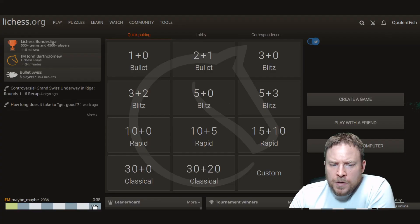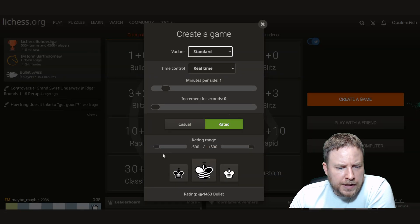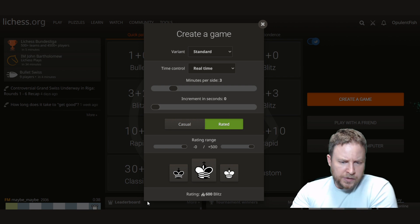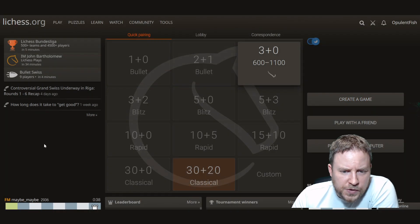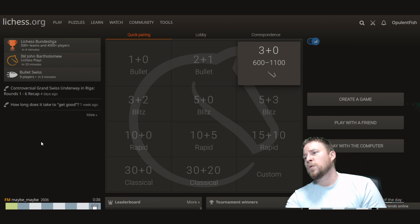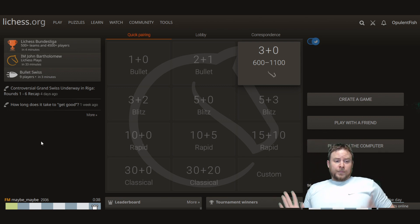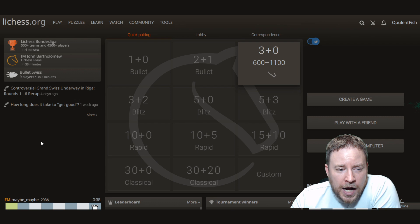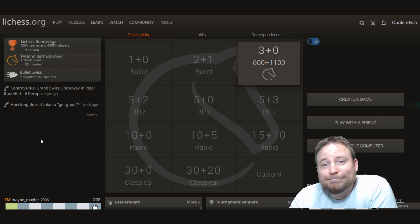We are back with more Hippo action. Let's go ahead and jump in to playing some three-minute games. Since we are at 600, we're starting fresh with a student account. I prefer student accounts because people can't talk to you — you have the nice smiley face in the corner — and it's gotten to the point where it is my preferred method of play on LiChess, Chess.com, and Chess24.